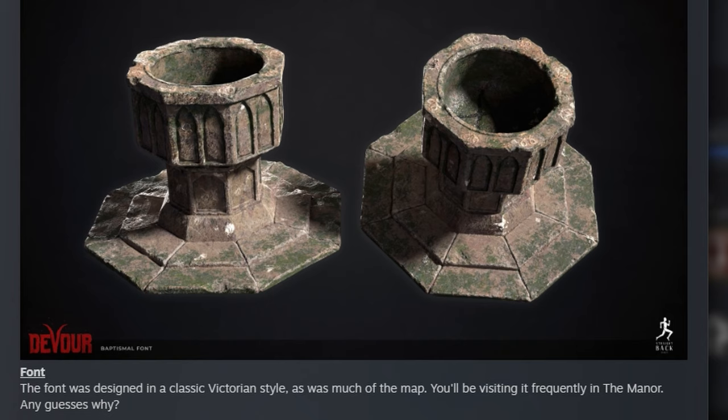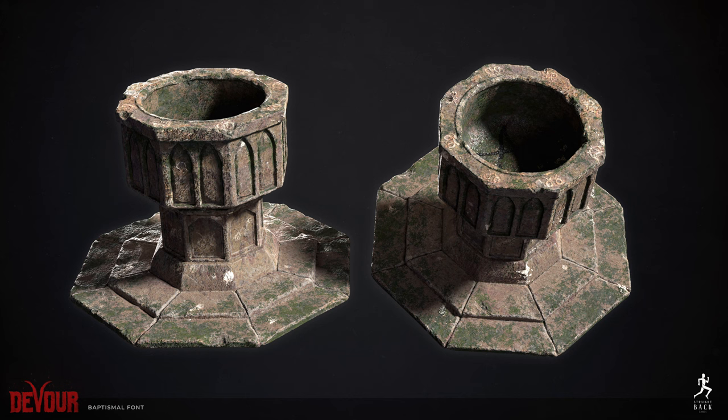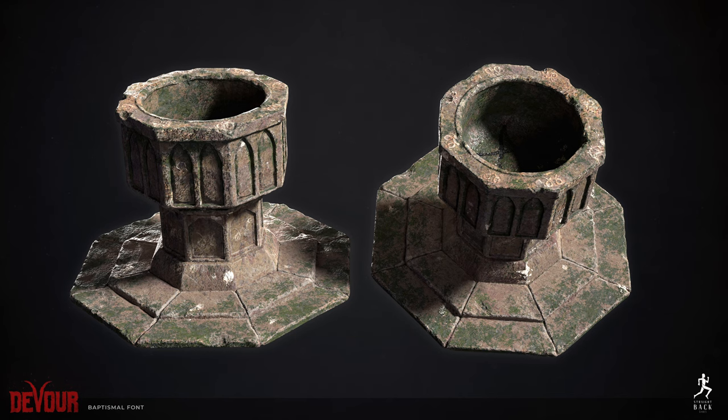Next up we have the Font. The team says: 'The font was designed in a classic Victorian style, as was much of the map. We'll be visiting it frequently in the Manor. Any guesses why?' My thoughts — it's going to be how we defeat April, like the ritual area, similar to the pig grinder or the electric chair in other maps. My main reason for thinking this is the ritual spot is because you can see what looks like a pentagram in the middle of it, and they say you'll be visiting it frequently.